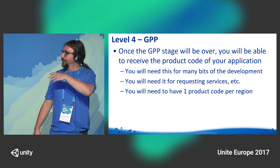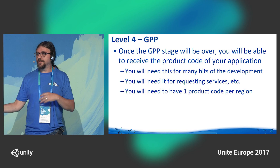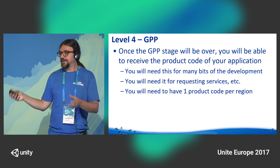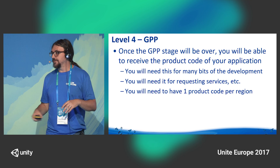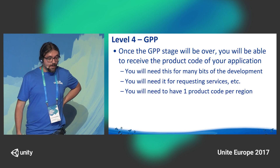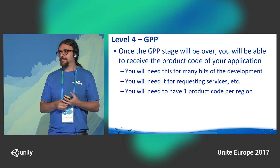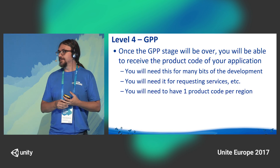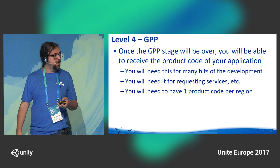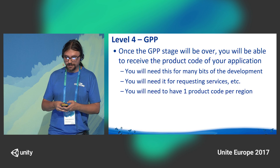You will need a product code for a number of things: requesting services, enabling trophies, network features, and similar. So that is an essential step. You can still start developing without network features, but it's fairly important. At the moment, unfortunately, you will receive one product code per region. You won't need to fill the GPP for all regions — you only need to do it once — but you will receive three different product codes for the three different regions.